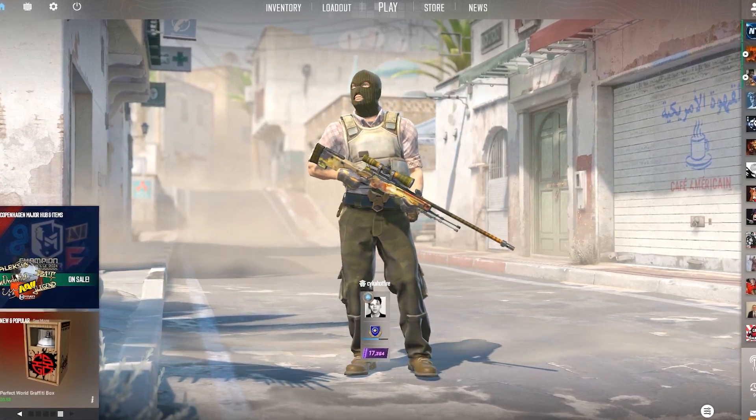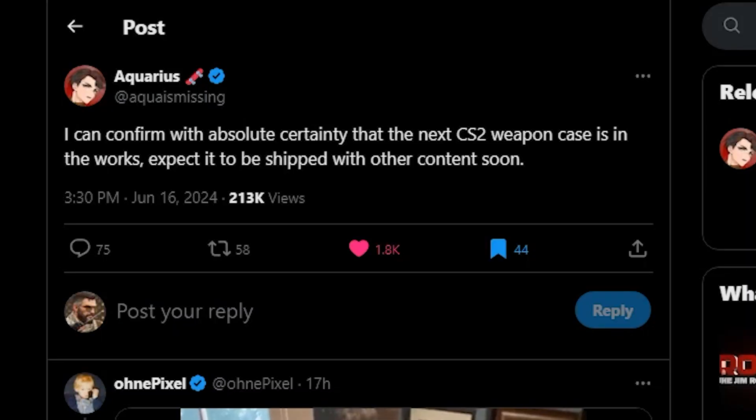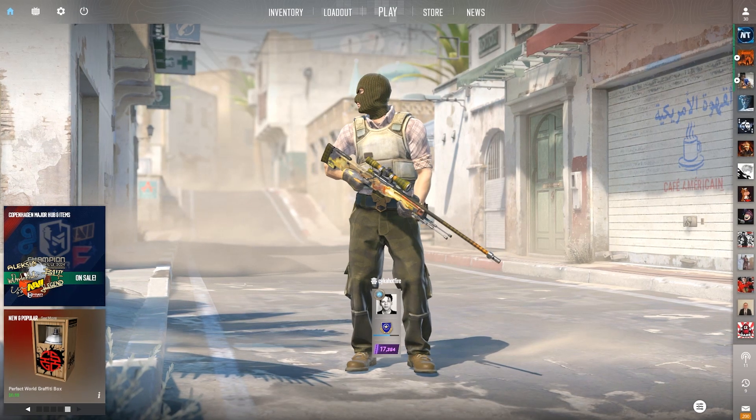It might finally be time for an operation. Dataminer Aqua is missing, who is one of the most trusted people when it comes to leaking upcoming updates, recently stated: 'I can confirm with absolute certainty that the next CS2 weapon case is in the works, expected to be shipped with other content soon.' So there's a lot to unpack there.